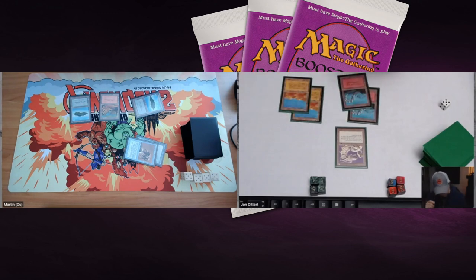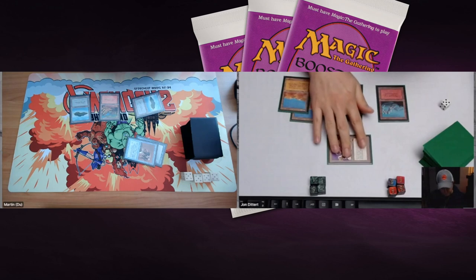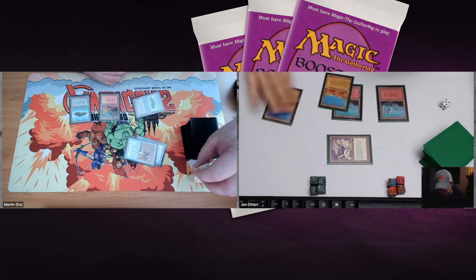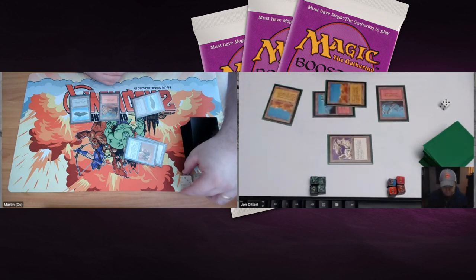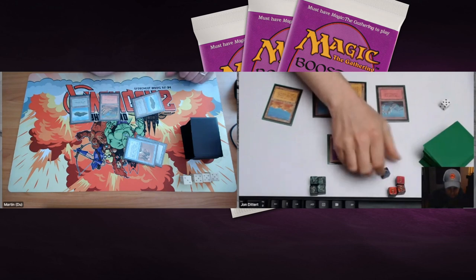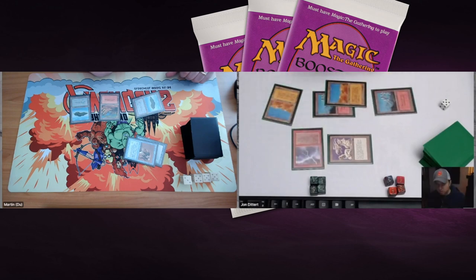John plays another Desert — good news for him, as it means he only has to take one more hit before the Flying Man shrinks to a 2/2 and he can kill it with Deserts. John attacks and pumps the Dragon Engine to a 2/3, dealing two points of damage to Martin. In his second main phase, he briefly considers a Chain Lightning but appears to make a mistake, thinking the Flying Man was a 3/3 — he takes it back. He's dealt one less damage and shown the Chain Lightning, giving Martin some information.